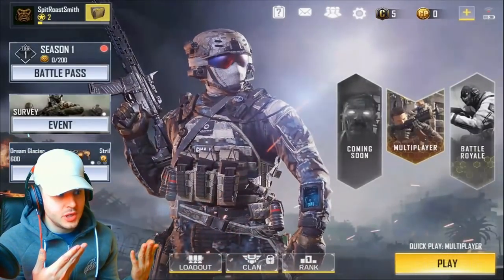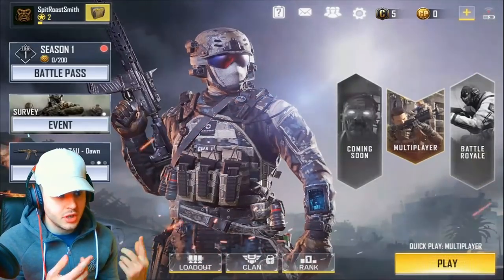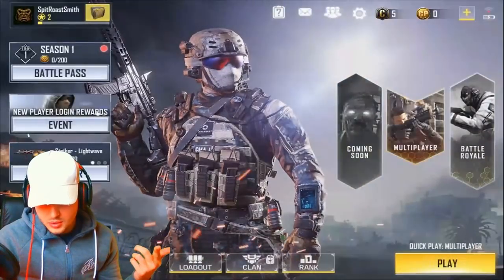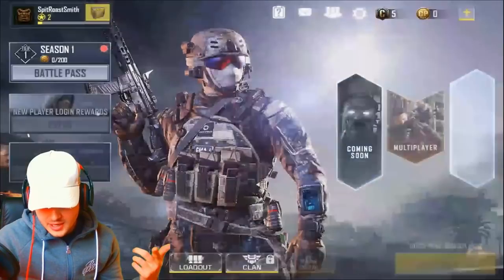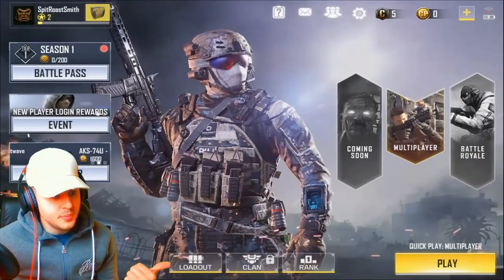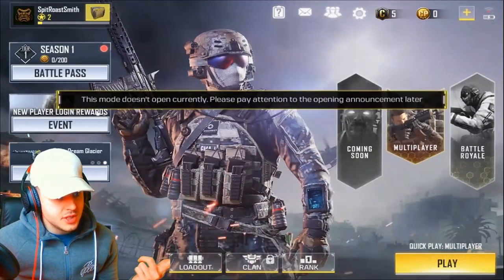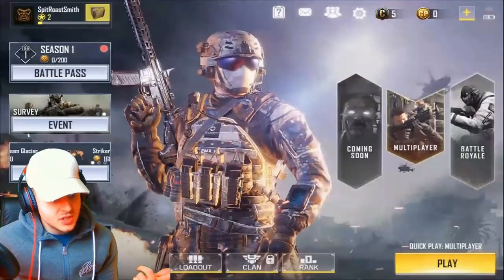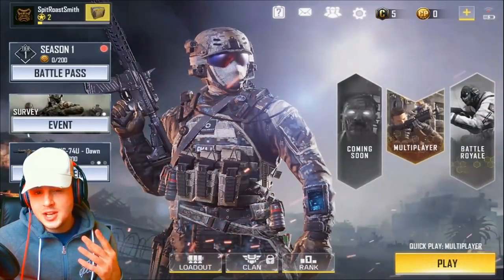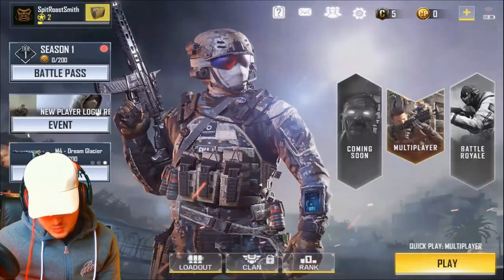Here is the lobby screen for Call of Duty Mobile. You've got settings at the top, your player icon, friends, letters and system mail, and a help section. Confirmed — we've got zombies coming very soon. There's also a Battle Royale mode that doesn't open currently; please pay attention to the opening announcement later. So Battle Royale is coming, and you've got multiplayer mode as well.